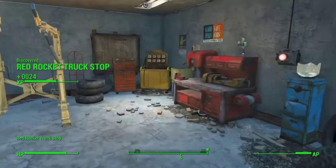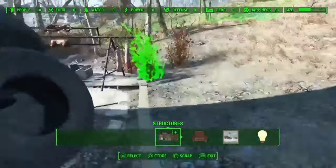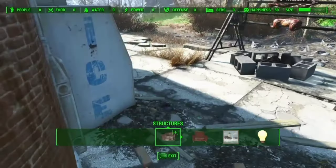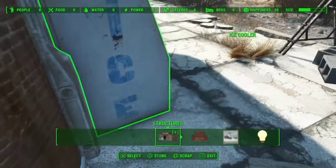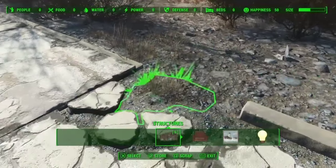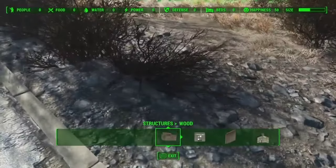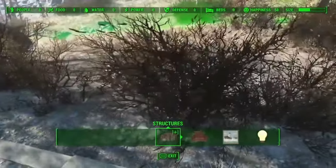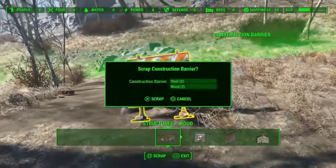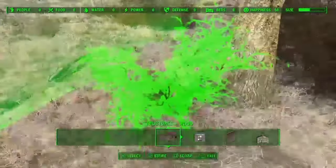For number two, I have the Scrap That Settlement mod by 3Elric. One of the biggest problems I experience when attempting settlement building is just how ugly some of the trash, bushes, and even corpses spread across your settlements can look. If you face this problem yourself, look no further — this mod allows almost anything, and I mean almost anything within a settlement's borders, to be scrapped for resources as well as to clean up the place. This feature comes in super handy for flattening ground or opening up spaces for your settlements, and is a great download for anybody who finds themselves building settlements frequently.